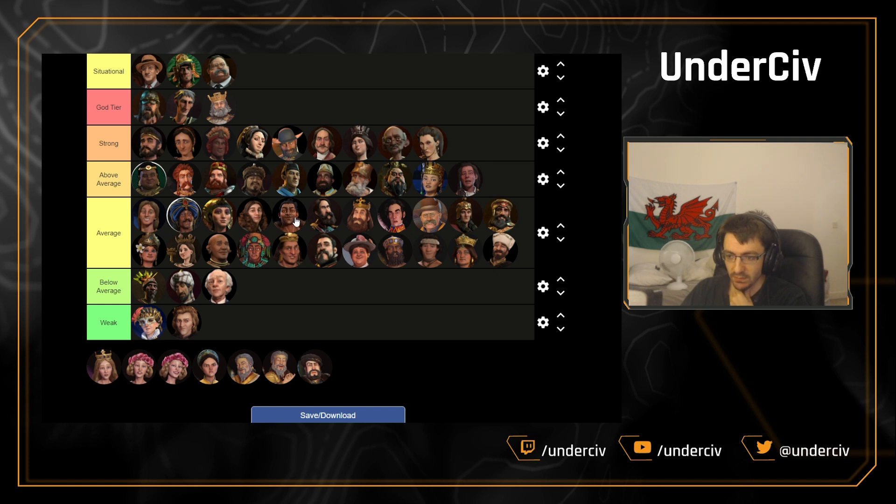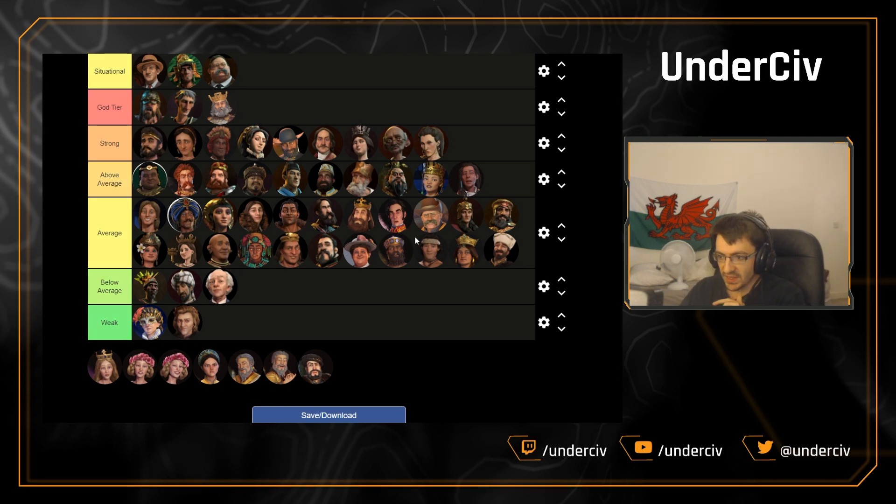Maori stays too — people ban it because they just don't want them turning up next to them. Brazil is up next. It has had a slight buff — the Street Carnival, the entertainment complex unique replacement, doesn't require a district slot anymore. This makes the Colosseum timing very good. Is it enough to move it up? I don't think so. I love this civ — so many possibilities, you can do Monumentality, science and gold with commercial hubs and campuses, or theater squares. It's a nice civ, but it is average.